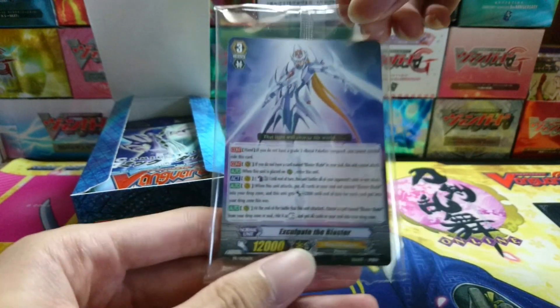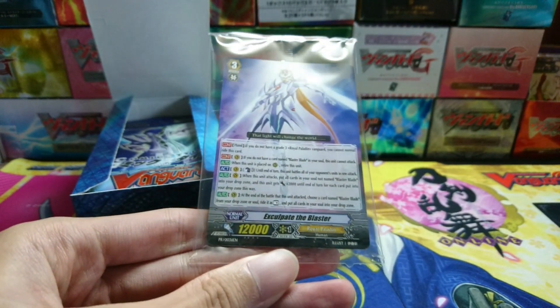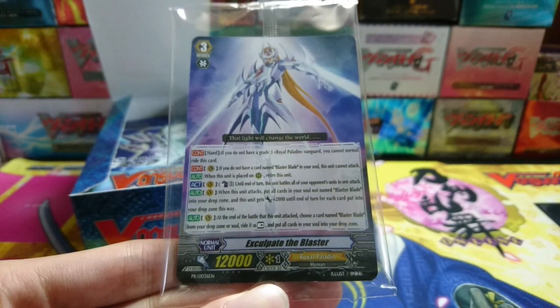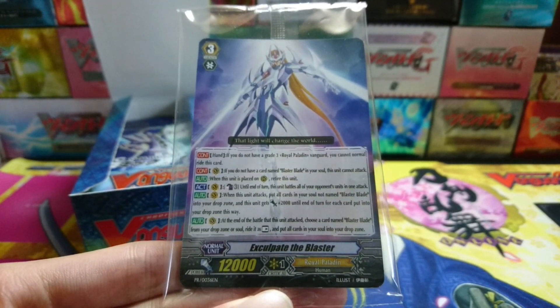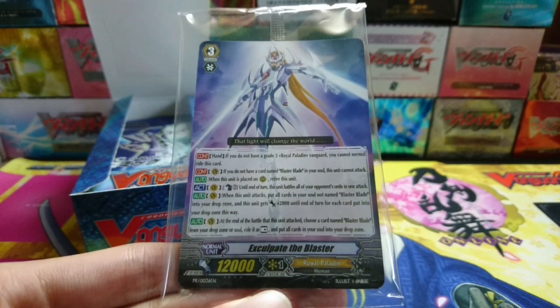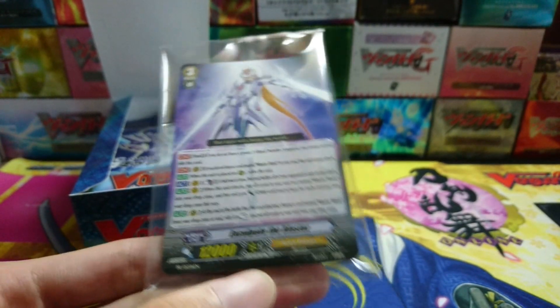Escapade the Blaster — that's a really old school card. It's a Grade 3 with 12k power base, first of its kind. Skill: Continuous — from hand, if you do not have a Grade 3 Royal Paladin Vanguard, you cannot normal call this card. Continuous Vanguard ability — if you do not have a card named Blaster Blade in your soul, this unit cannot attack. Also, when this unit is placed on the rear guard circle, retire this unit — so it has to be on the Vanguard.